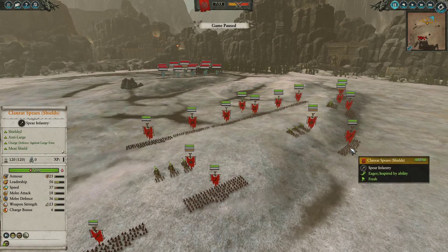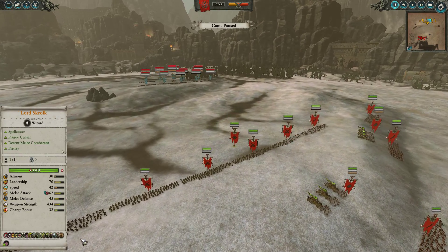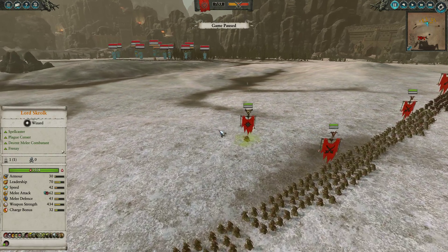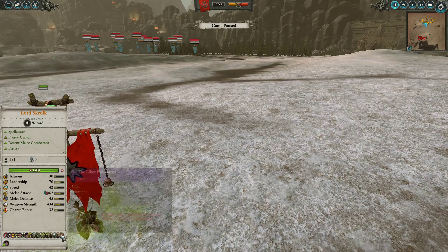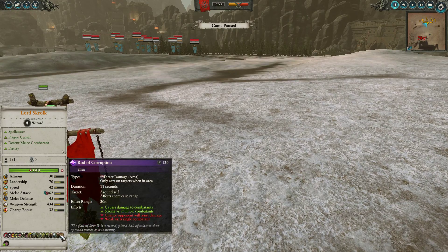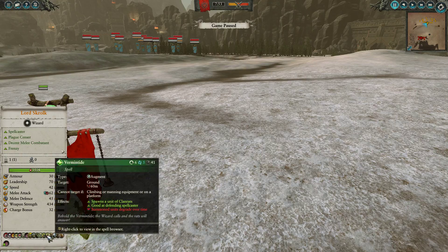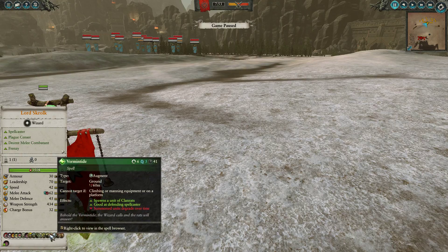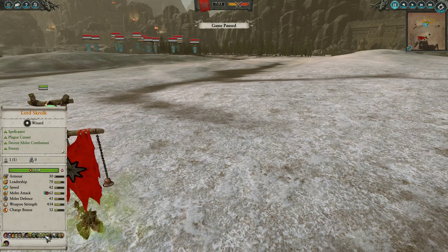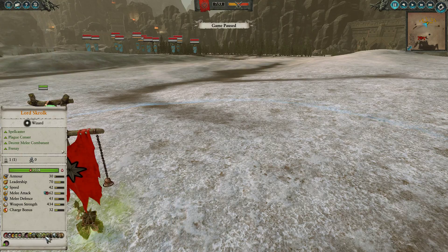Three Warplightning Cannons backed by four Clanrat Spears, two Stormvermin Halberds, a front line of four Plague Monks, Skrulk, and two Clanrats because I didn't have too much cash left over. Skrulk — in case you're wondering what spells he's got — the most competitive Lord build for Skaven: the Rubonicus and Rod of Corruption, Stand Your Ground, Pestilent Birth, Vermintide in case my opponent went with Archers — I wanted both Pestilent Birth and Vermintide to suppress the backline — Bless with Filth, Wither, and Pestilent Breath. The only thing we didn't run is Plague.